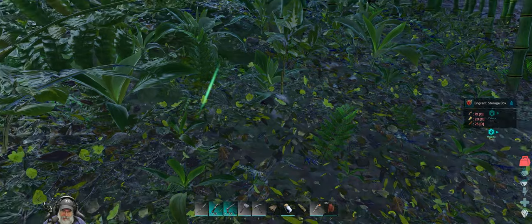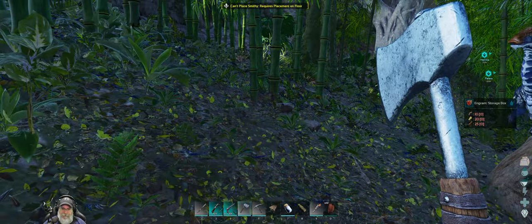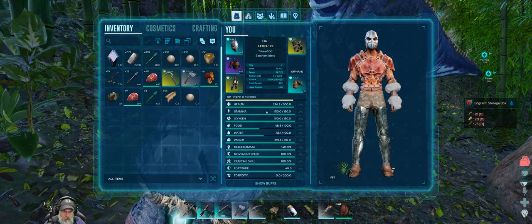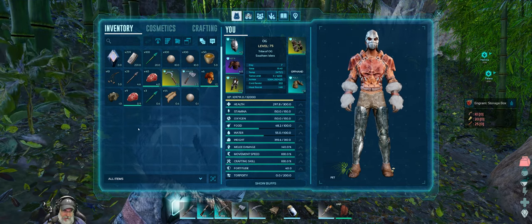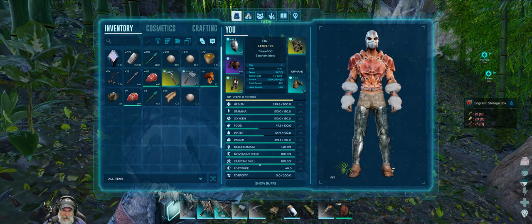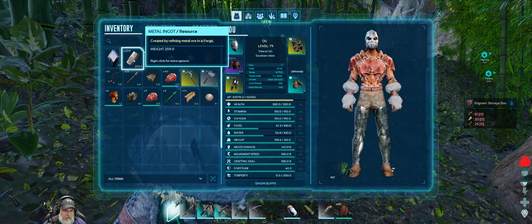I'm pretty sure we can't set this down — nope. Okay then, we're gonna have to ditch the metal, quickly make a storage chest for it before it disappears, and then come back over here to grab it on the trike. If anything can go wrong, it will — this is Ark.